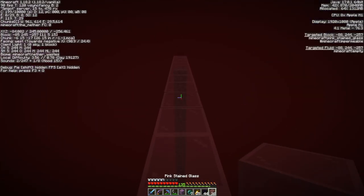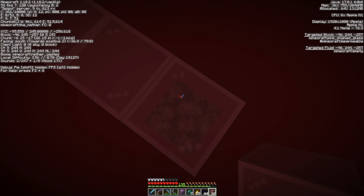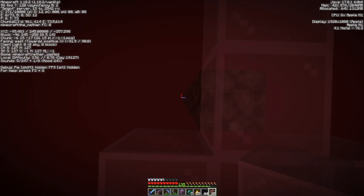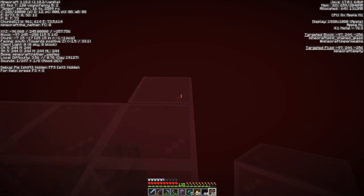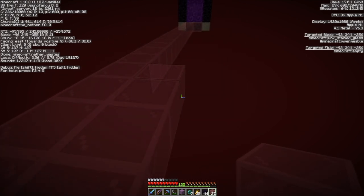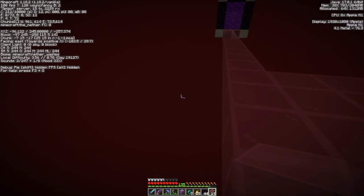Now we go back over here and use this glass to expand this platform a bit. He goes one block out and then out to the center on the other side. One block out this way, then he expands it to the sides — he wants it six by six. This will be where you spend your time using the farm. This is where the killing chamber is going to go.